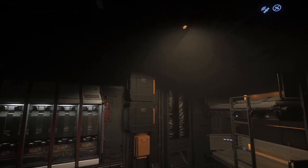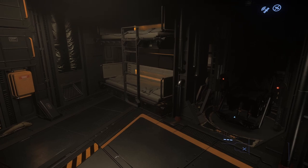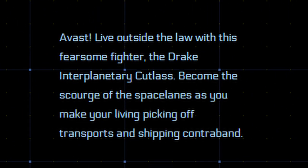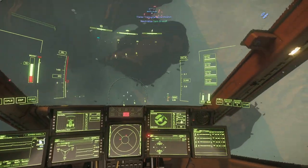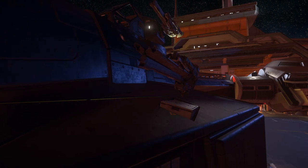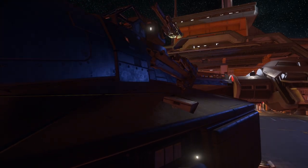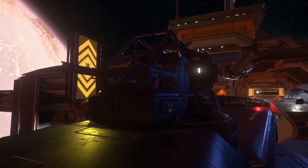The Cutlass Black is heavily marketed by CIG as the go-to ship for would-be pirates and smugglers — it even says so on the buyer page of the RSI website — and when you start using the ship, you can see why. With a sizeable armament for the price range, four size 3 weapon slots for the pilot and two size 3s on a top-mounted turret for a second player, it's packing a decent punch.